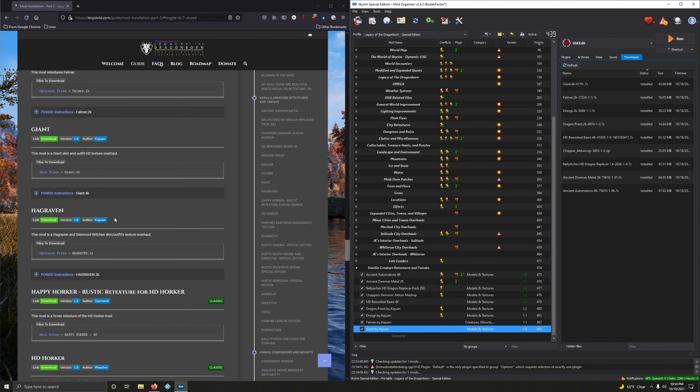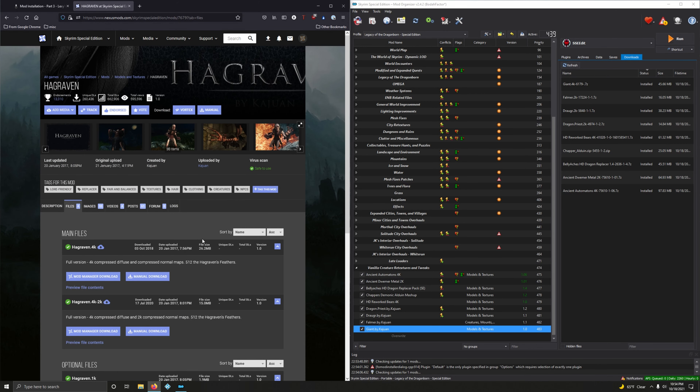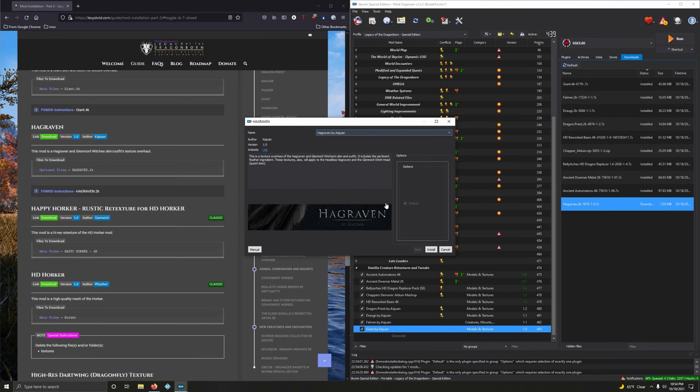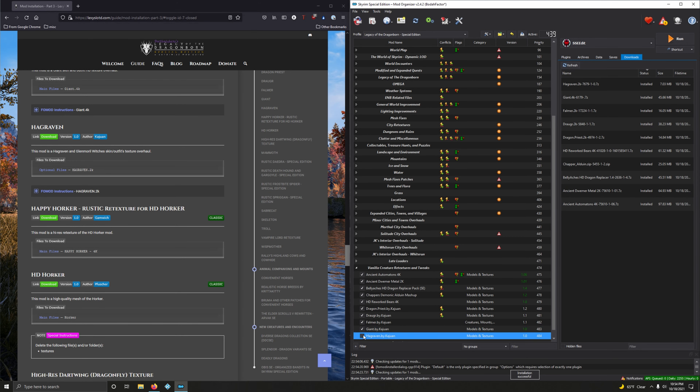Draugr. This mod retakes the Draugr. We want the 2K version. Files — looking for 2K, Optionals. There it is. Double-click this. There's a full mod but nothing for us to really tweak, so just click Install. Alright, let's activate that.